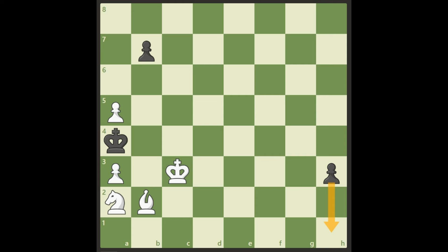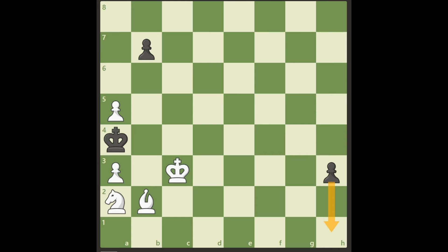Hello everybody! Time again for another study. We see this pawn here — Black's pawn. It's threatening to go down to h1 and promote, and it looks a bit scary. It's very hard to stop that one, but why can't we win this anyway actually?